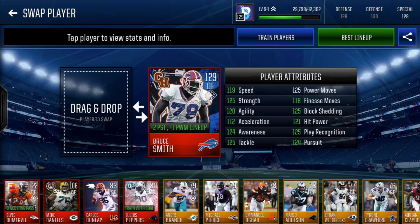As our left end we have Canvas Heroes Bruce Smith — 129 overall. For some reason I could not get him to 130, but he's got plus 2 pursuit, plus 1 power move. 119 speed, 125 strength, 120 agility, 124 awareness, 125 tackle, power moves, block shedding, play rec, 124 pursuit, and 118 finesse moves. This card is so rare — after that promo, if you didn't get him during it, there was no way to get him. He was not auctionable, very very rare card.